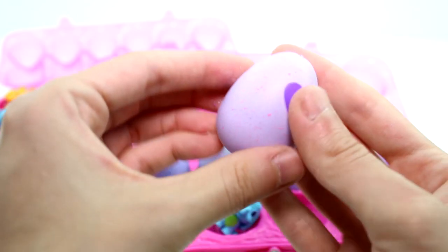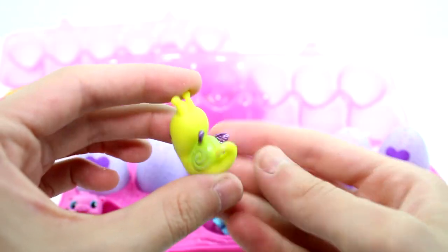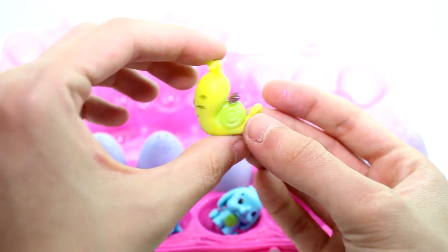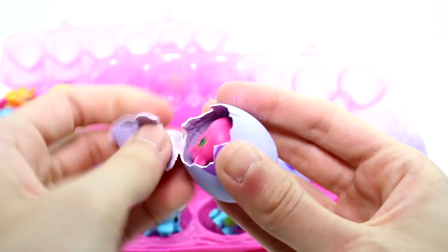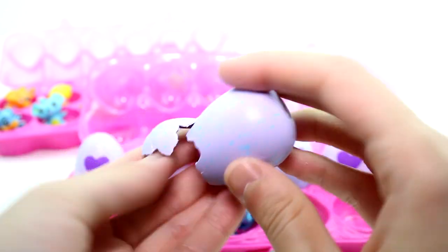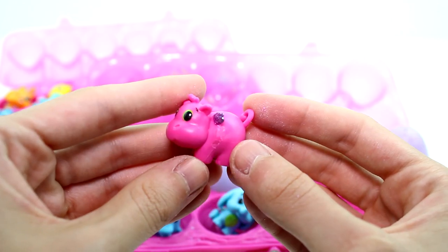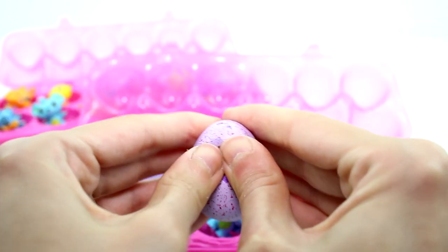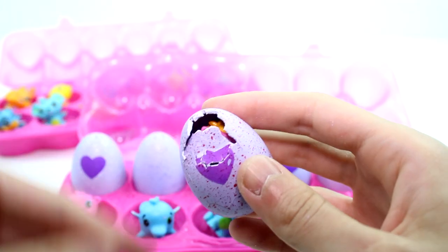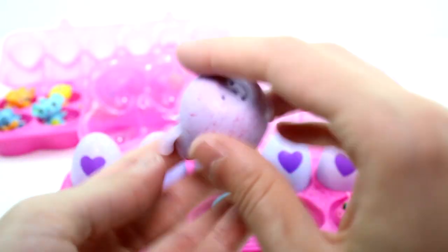And then we have this pink one, which is the garden. And it is a little snail with different colored wings — this one has purple wings, which is really cool. And then we have a light blue one, which is the river. We have the little hippo. Come on out, little fella. The hippo. And then we have the farm one. Hoping it's a sheep — I haven't gotten many of the sheep. Nope, I think it's the horse. I have so many of the horse. It's the horsey. We got the pink horse.